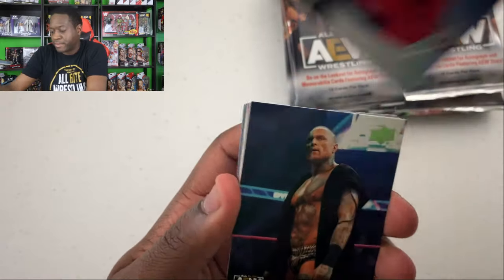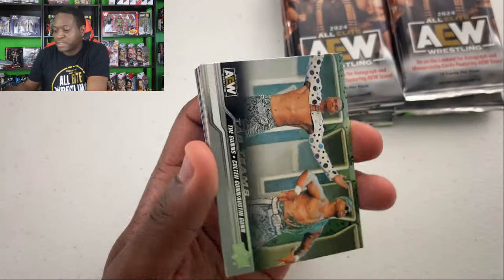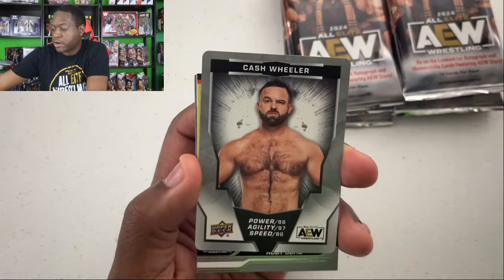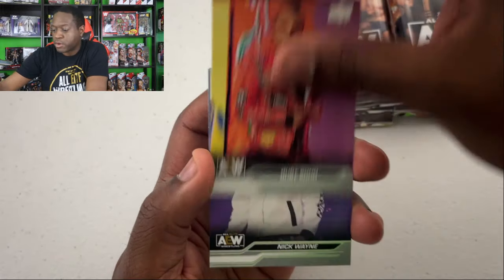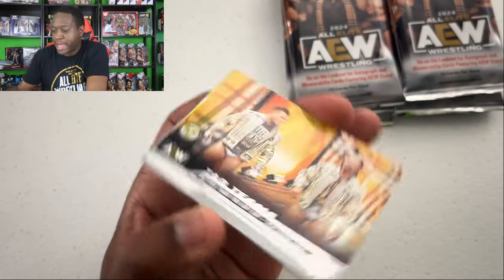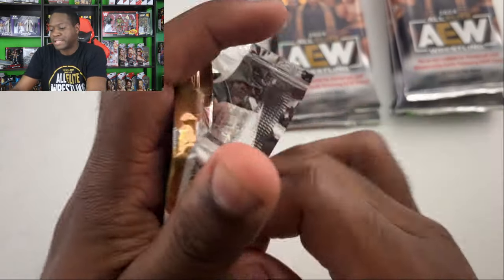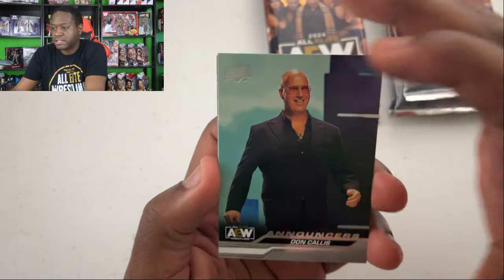Halfway through. Darby Allin and Sting, Malakai Black, Sky Blue, Gun Club. Ana J on the gold insert, Julia Hart on the Heroes card. Got another gaming card of Cash Wheeler. Ruby Soho, Nick Wayne, Better Than You Bay Bay — Athena, and Darby Allin. That's the halfway point guys. Six more packs to go — I like that it's only 12 packs, this feels a lot better.